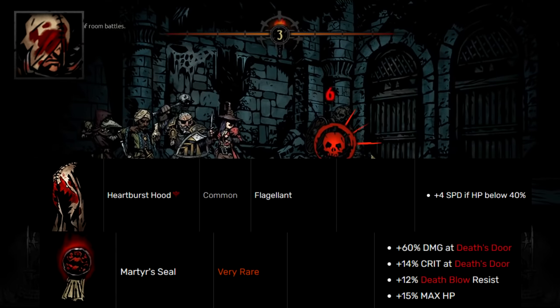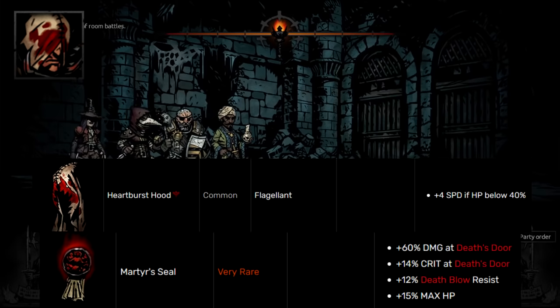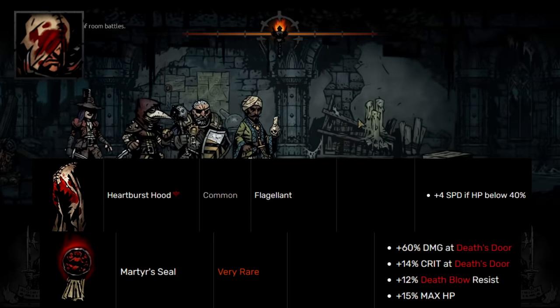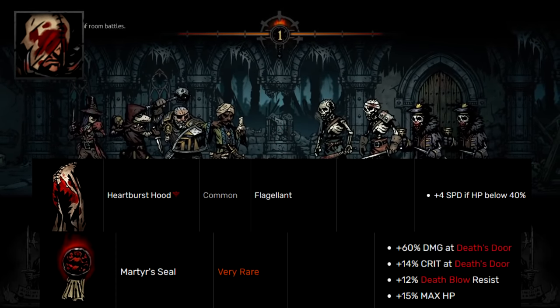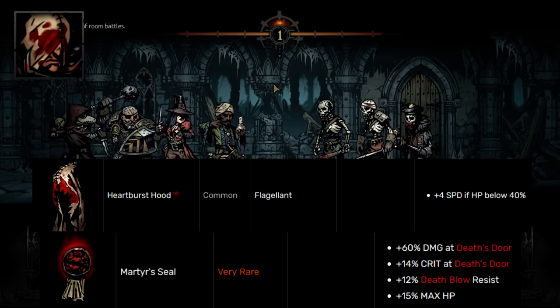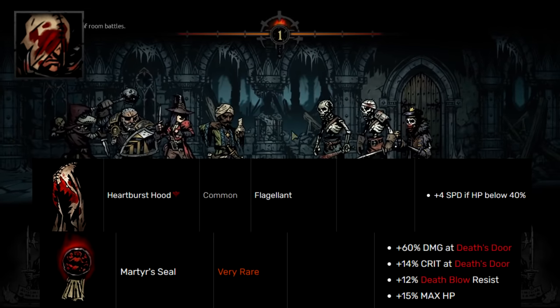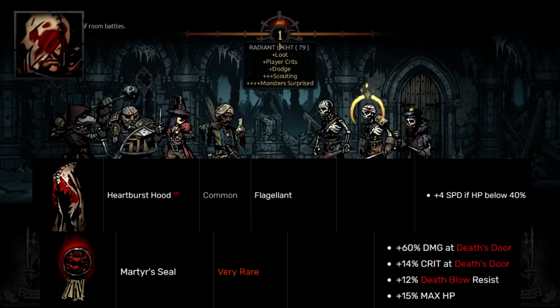Flagellant is up next, and for the class trinket I'm going low level — I'm picking Heartburst Hood. Flagellant has some interesting class trinkets, but a lot of them don't quite do enough. I like Heartburst Hood because the forced speed when you're low HP is enough to really get stuff done. You can almost always go first at that point since Flagellant is already a fast character, so he can hit Redeem, Reclaim, Exsanguinate, or Endure — a lot of things with this one little burst of speed.